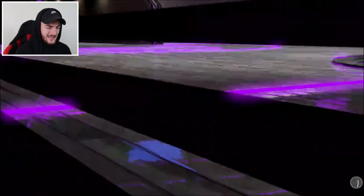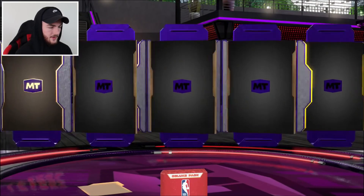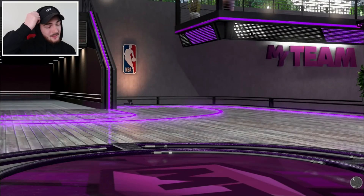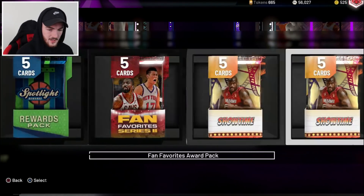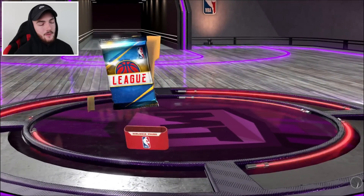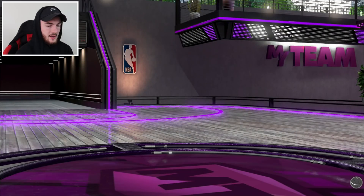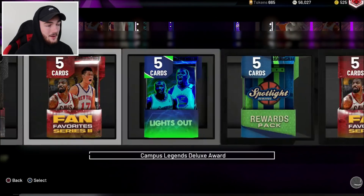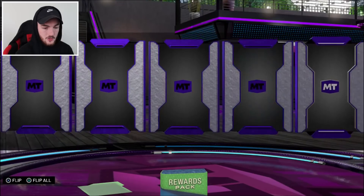Let's open up these League packs. I wish these were the Series 2 ones, and I wish you could pull the throwback moments ones. But I honestly don't think you can. I remember in 2K19, whenever you would land moments packs, no one ever pulled moments cards from them. So I don't actually think they're in Series 2 - if you get a prize pack Series 2, I don't think you can pull the throwback moments from them. We get a Sapphire DeMar DeRozan right here. We're pulling cards like these day one type cards.